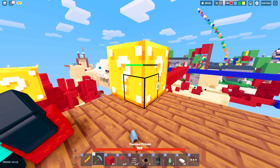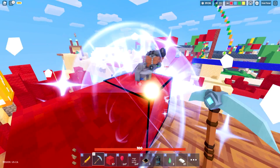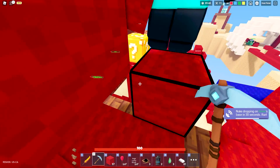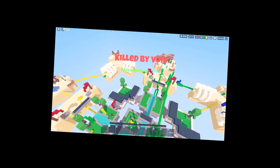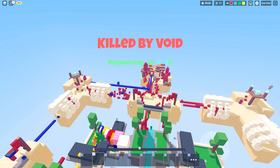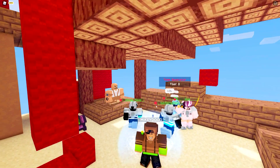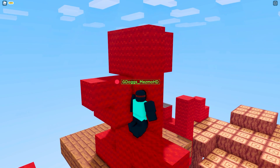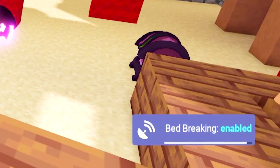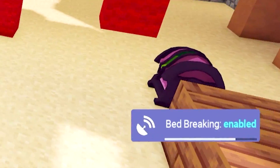Let's open up another one of these bad boys right here — it looks like one actually spawned on top of our island. We got a twirl blade as well as a mass hammer! But what the heck, that dude just suffocated me — my man is literally sabotaging me, so I gotta find out his username and get him out of this match. It just passed 10 minutes, which means only one thing — bed breaking is officially enabled.